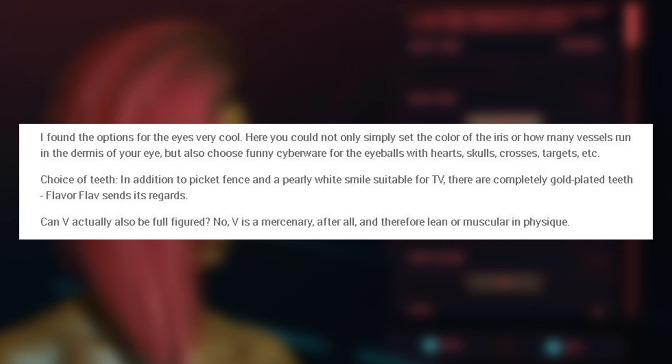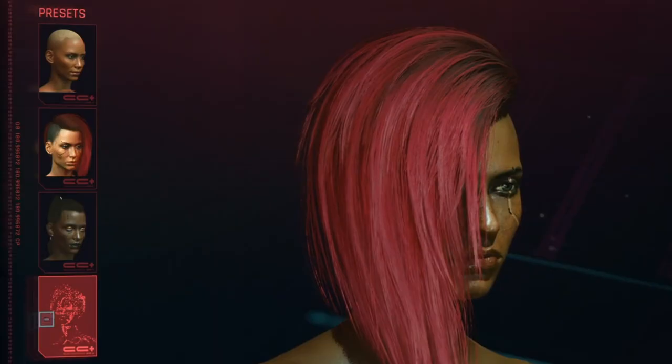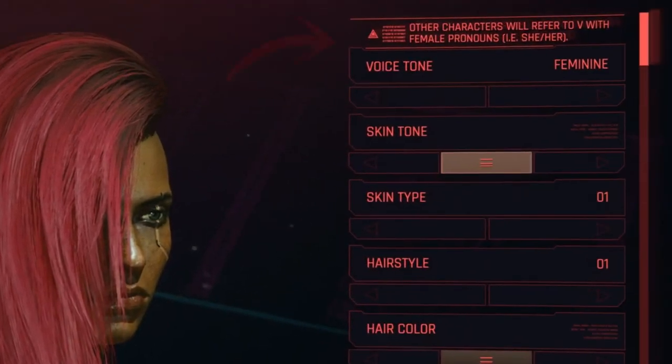Night City Life confirmed that physique-wise you can only opt for a skinny or muscular build since you are in fact a mercenary. Off to the left we have some preset characters as well as a randomizer button that randomly generates a character for you. Most notably on screen, the text mentions that other characters will refer to V with female pronouns and that the voice tone is feminine.